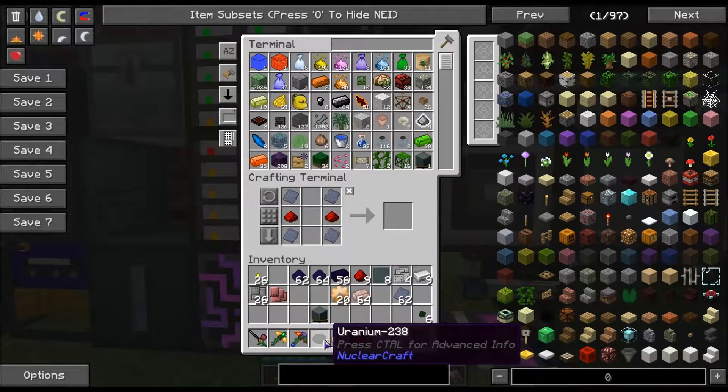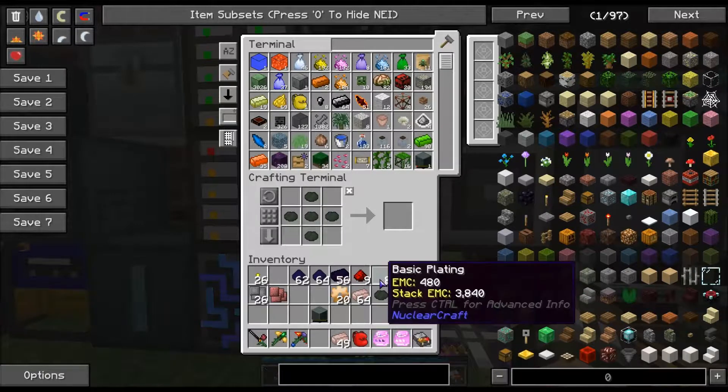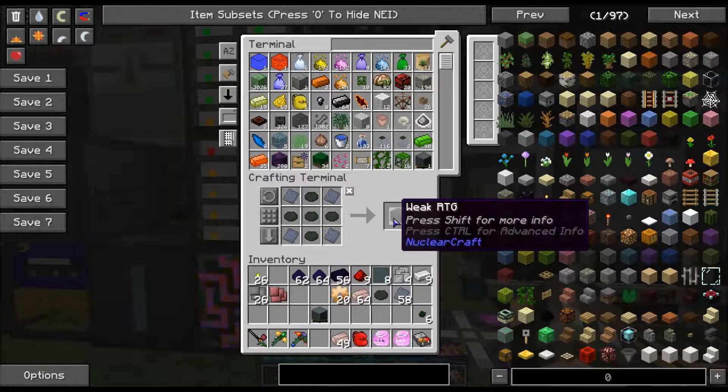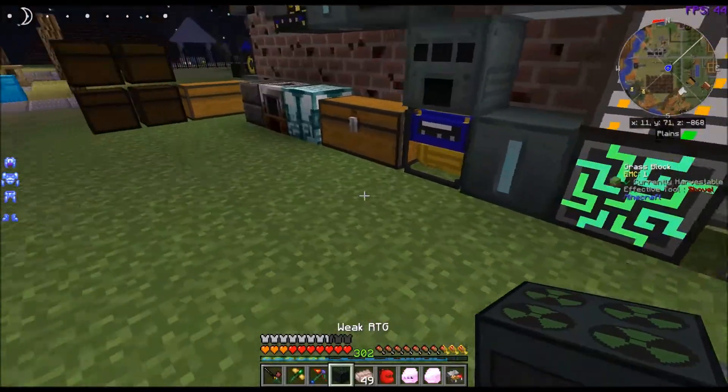Now that we've got 6 uranium — uranium-238 — we can take it like this: 5 in a cross pattern, lead plates like this, and we get something called a Weak RTG. Now if we hold shift, it says it generates a constant stream of 5 RF per tick. Which, yeah, that's pretty weak.